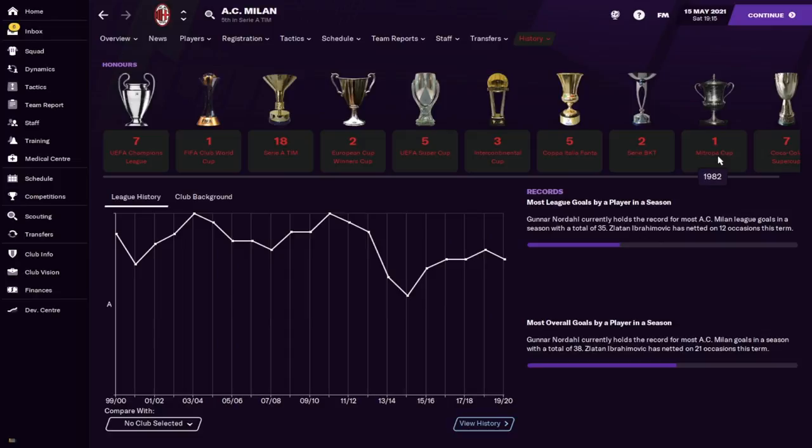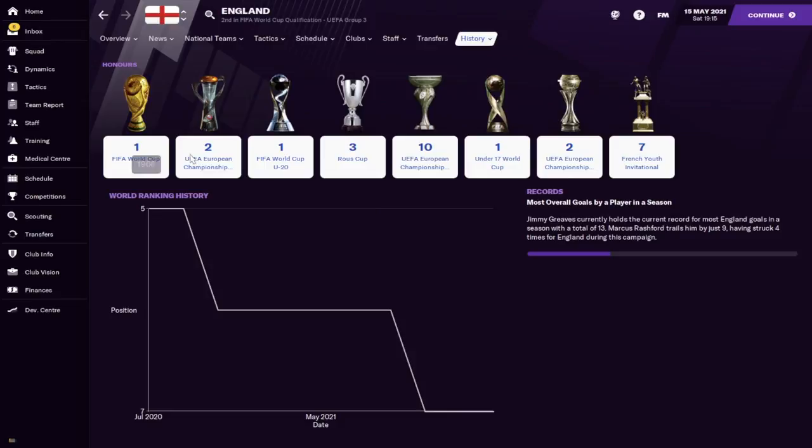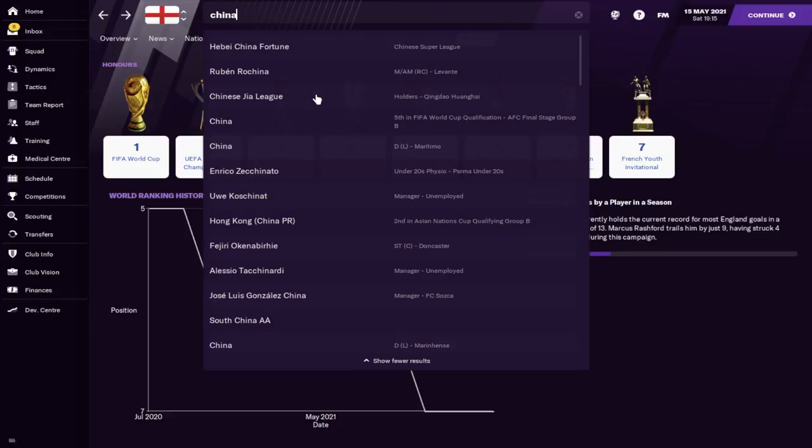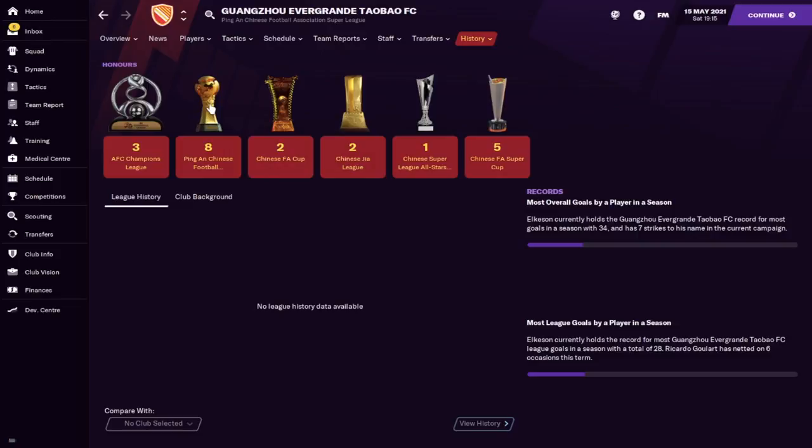The detail they've gone into is absolutely fantastic. You could have forgiven them for just doing the Serie A and the Super Cup, but they've gone as far back as the Serie BKT, the Mitropa Cup, and the Coca-Cola Super Cup. Let's look at England and their World Cup trophy — how beautiful does that look! Let's go really out there and try the Asian divisions. Searching up China and the Chinese Super League — they've even got all the trophies out there in Asia, all very nicely customized.